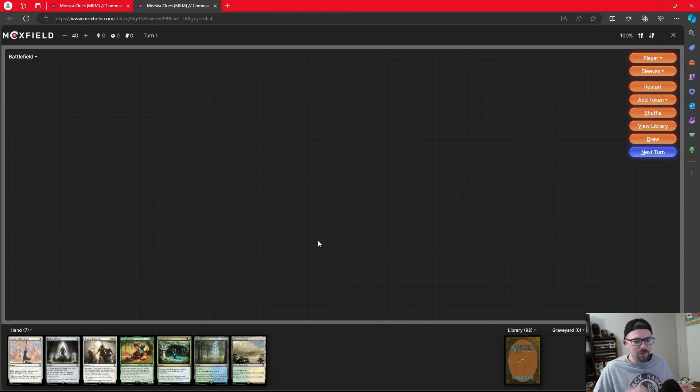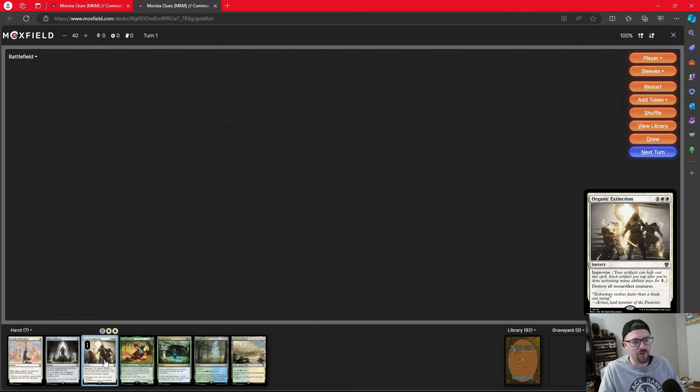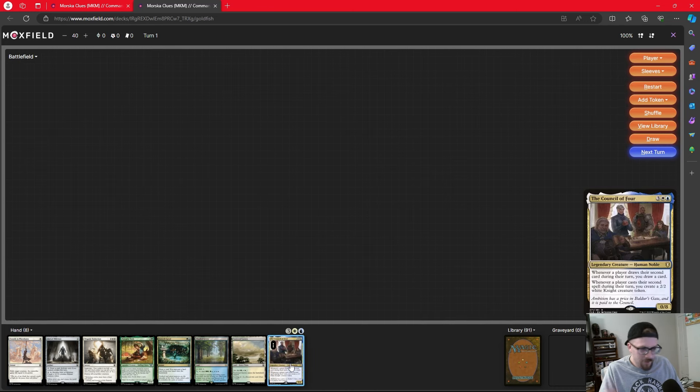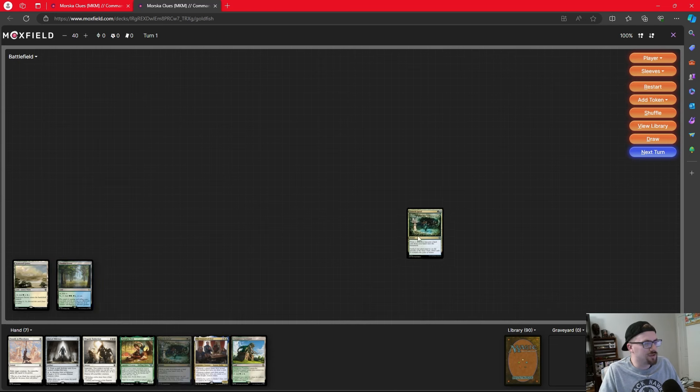Let's go to the playtest. To recap: get clues, use clues for value, worst case turn them all into creatures and win. We start with a two-lander, not bad with Growth Spiral — draws a card and puts a land into play. Peregrine Took is a fun card that makes food whenever we make another token, and we can sacrifice three foods to draw a card. This pairs really well with Academy Manufactor, which turns each clue we'd make into a clue, a food, and a treasure.